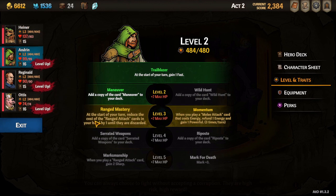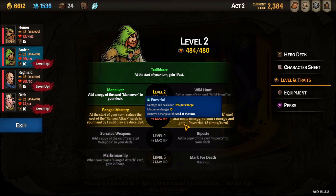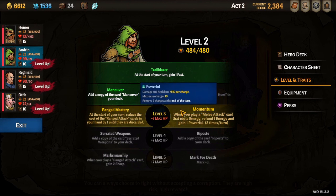Once we reach level 3 we will again be able to choose a trait. Momentum is our pick here as we only have melee in our deck, so every time we spend energy we get one back and also gain one powerful. Powerful will give us a plus 5% boost to our damage per charge, so a nice increase to our damage output overall.